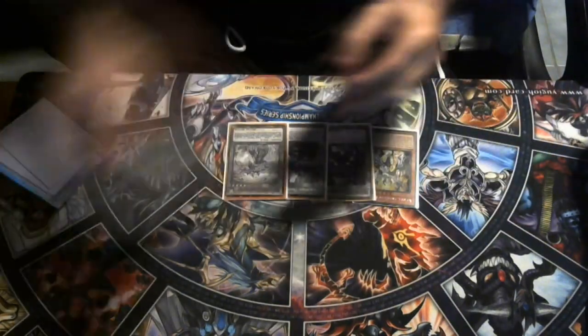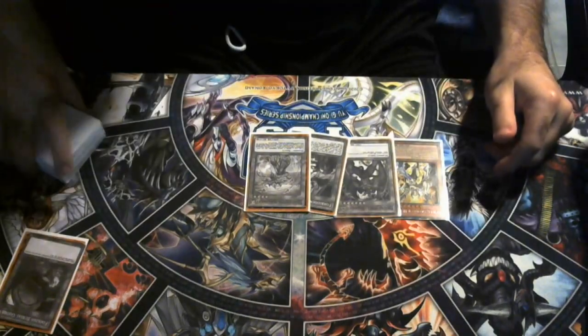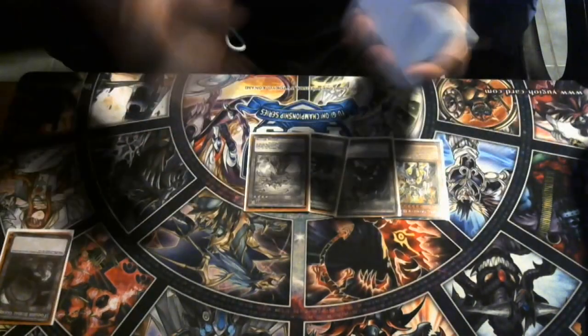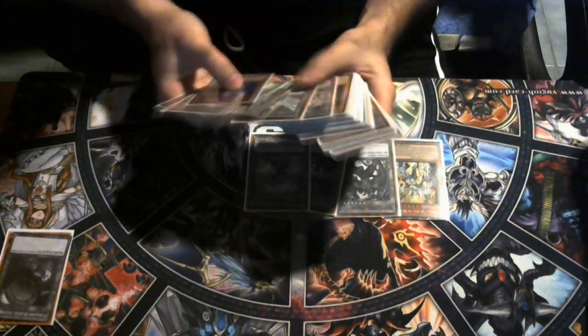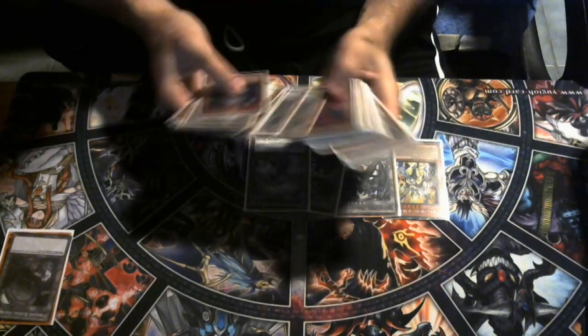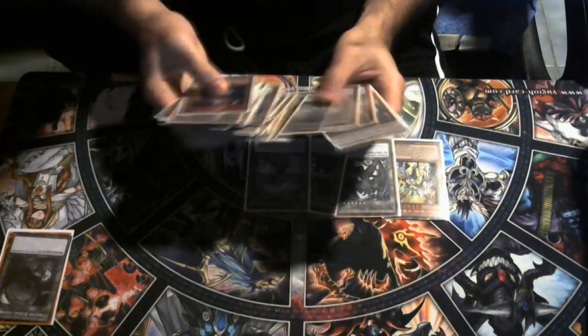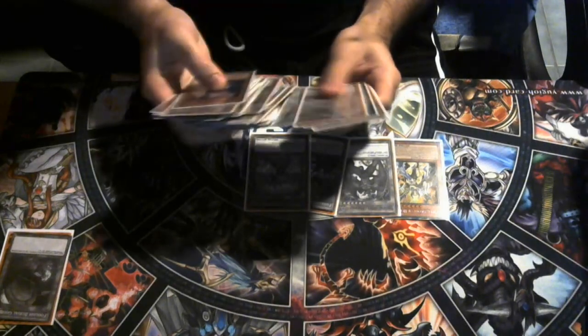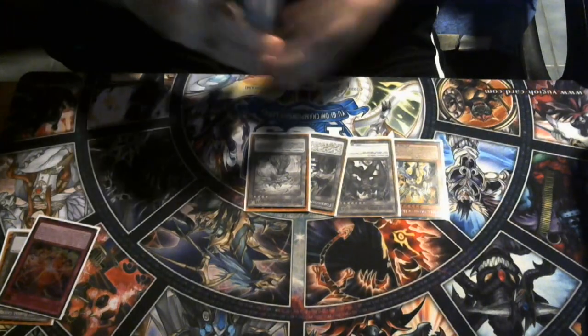For this particular hand I'm going to go ahead and activate Foolish Burial Goods. We talk about choke points in these videos — if you open up D-Shifter, as soon as you see the Foolish Burial Goods come down, or if you just want to shotgun the D-Shifter, you do use it there. If I activate Foolish Burial Goods and you play Shifter, I'm probably just going to scoop up my cards because it's just a literal turn skip for this deck.